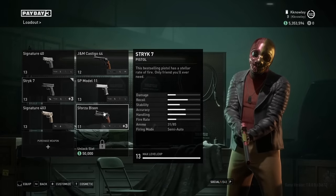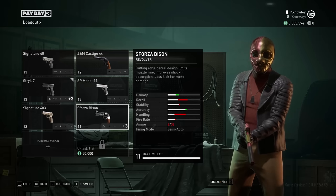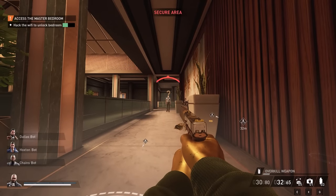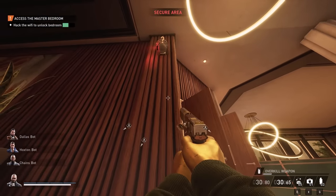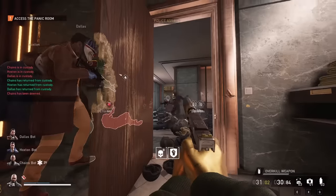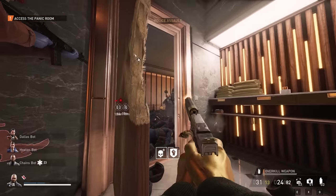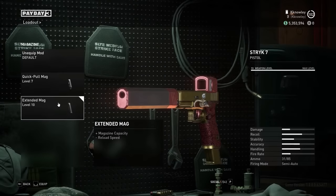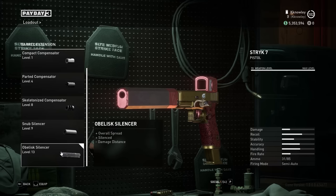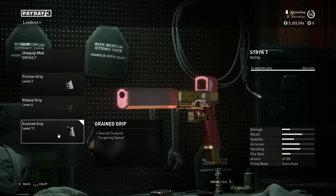I've gone back and forth on this build's secondary quite a bit in testing. I think the Castigo and Bison revolvers are good choices, retaining their one-shot capabilities in this build too. But seeing as Payday 3 rewards a hybrid stealth playstyle slightly more, allowing you to cut corners by initially stealthing, I wanted something in the secondary slot that could be silenced, so I've chosen to go with the Strike 7, a high capacity and fire rate pistol. I don't think this is the best secondary in the game, but I think it augments this build better than the revolvers. We run this with the extended mag attachment bringing it up to a massive 31 round mag, the Obelisk Silencer, which sacrifices damage distance, the Box RDS for free recoil stats, and the Grain Grip for the same reason.